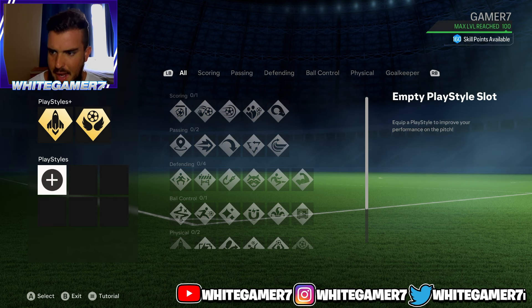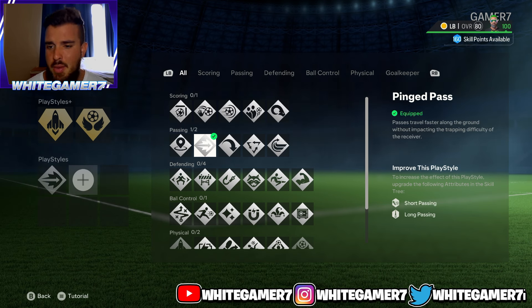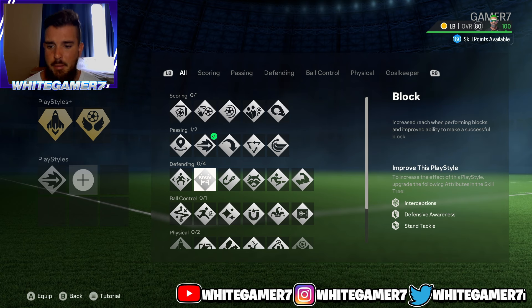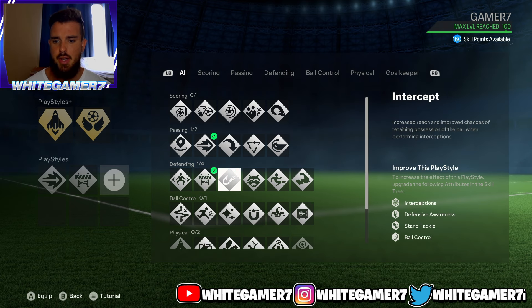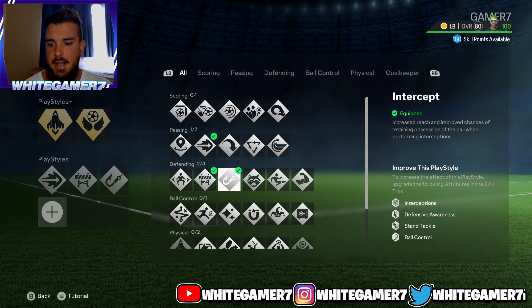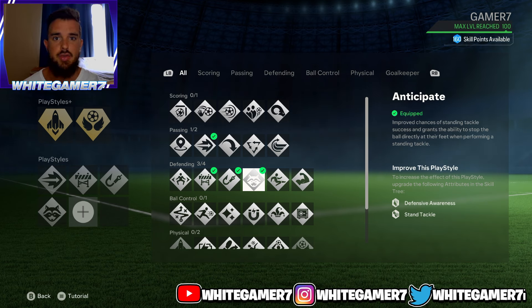From the regular play styles, from passing there are two options: Whip Pass if you're the type of fullback who likes to cross a lot — it's really good for crossing the ball into the box. If you don't cross much, go with Ping Pass — when you do R1+X the ball travels much quicker to teammates. From defending, get Block for a higher chance of blocking crosses or shots. Get Intercept for even higher chances of intercepting the ball. Get Anticipate so when you go for standing tackles the ball stays right in front of your feet.